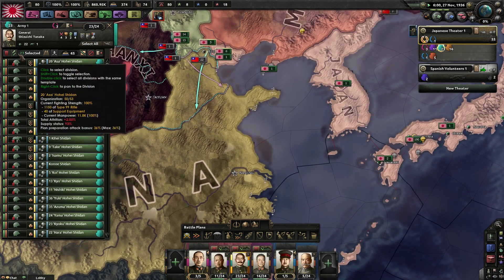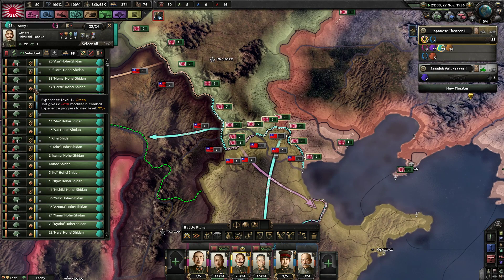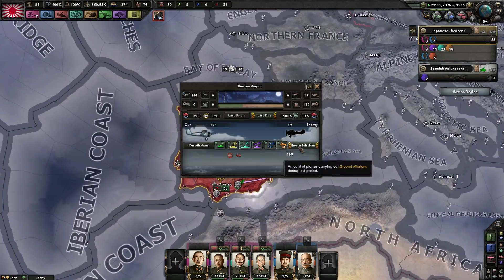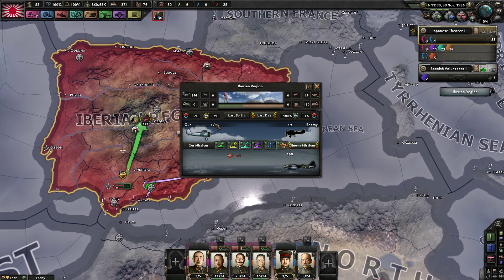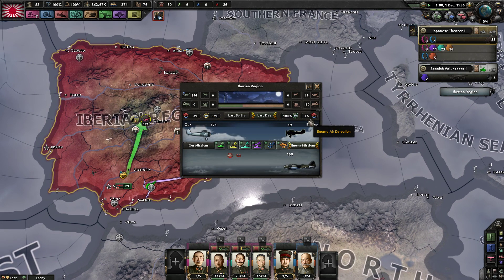These guys need a bit of training. We've gone green because I shrunk the division size. We've actually not got air superiority in Spain. No, I saw that. We've got 105 fighters. No, it only shows yours.